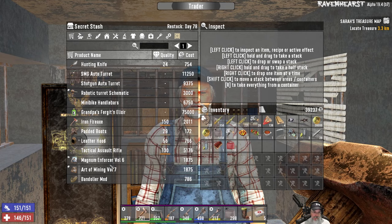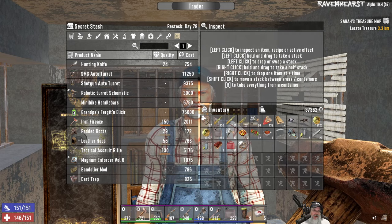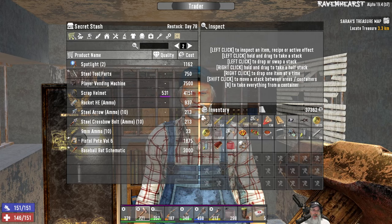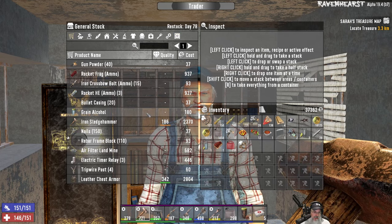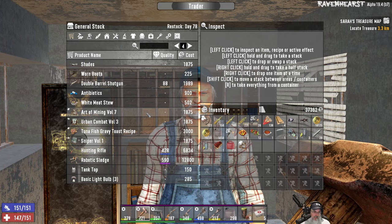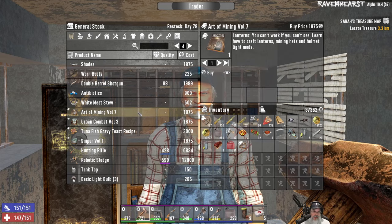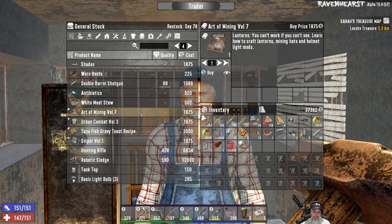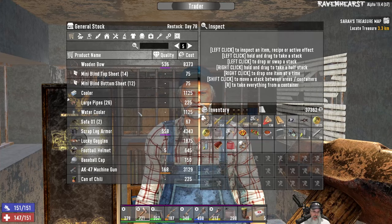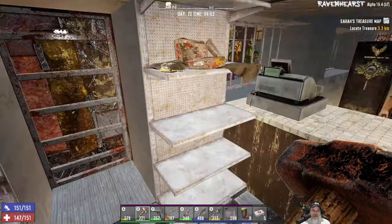SMG turrets, tactical assault rifle, bandolier mod, Art of Mining Volume 7 — ooh, I'm going to buy that. Crafting lanterns is good stuff — I'm going to buy that too. Player vending machine. Let's look at his normal inventory. Got a purple robotic sledge — I think we have a purple or at least a blue one. Lucky's, a.k.a. can of chili. No refunds, deal's done. Rex, you're such an asshole.